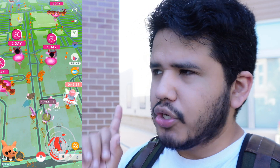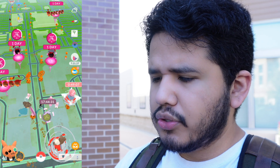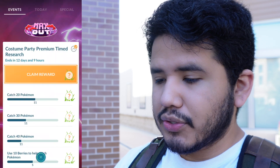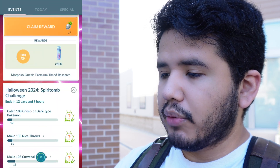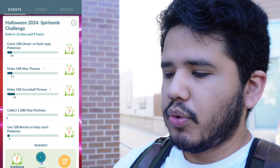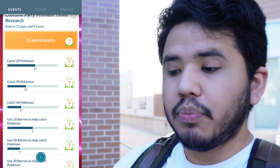There's also going to be the Dynamax Gastly right now, and I do want to do those today. There's also all this research that I bought - there's a costume premium time research, there's the Morpeko onesie which I'll claim right here, and of course the Spiritomb Challenge. I believe the Spiritomb Challenge is the one given to you, but these two are the ones I just bought.